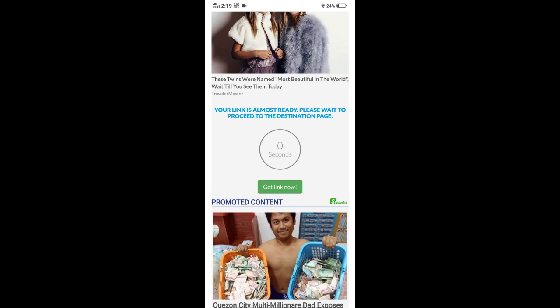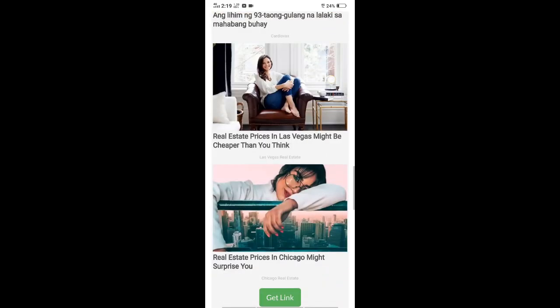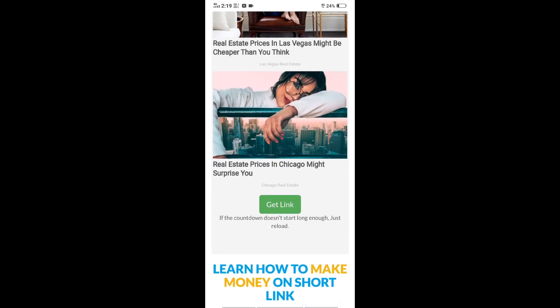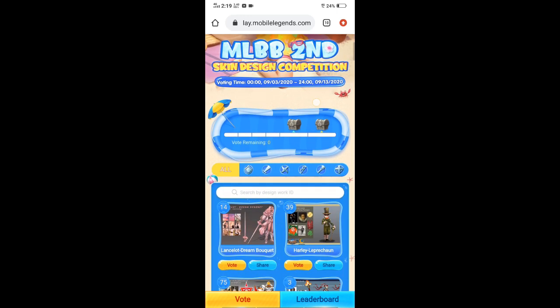Once na mag-0 seconds na yan, huwag mong pipindutin yung 'Get link now.' Huwag mong pindutin yan. Ang gawin mo is scroll down mo, tapos hanapin mo itong 'Get link.' Ayan yung pipindutin nyo. Once na mapindut mo yan, mapupunta ka na sa webpage na ito.